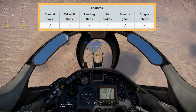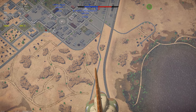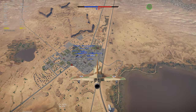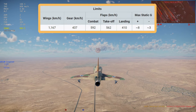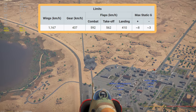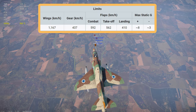Being a naval aircraft, we also have an arrestor gear as well as a drogue chute — the gear is for carriers and the chute is for runway landings. One thing to note is that the A4E's wings are incredibly fragile, at least when you've got a full bomb load. Your wings will start snapping when you pull Gs, which isn't that high, and this is even lower if you are carrying a full bomb load.